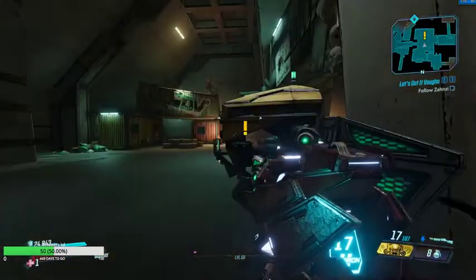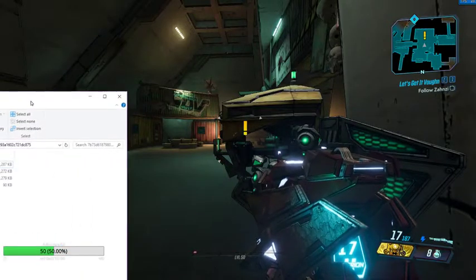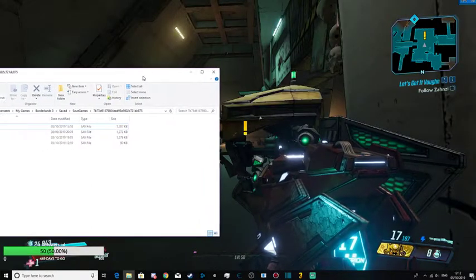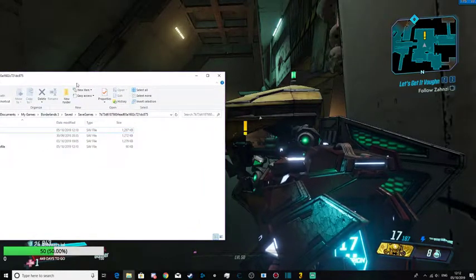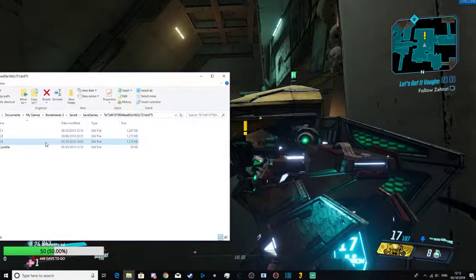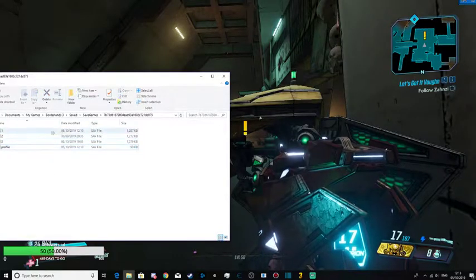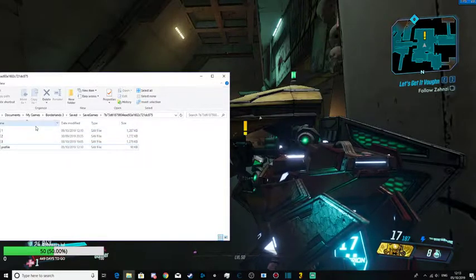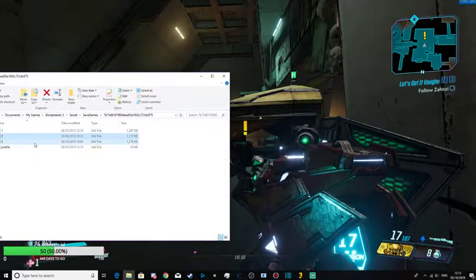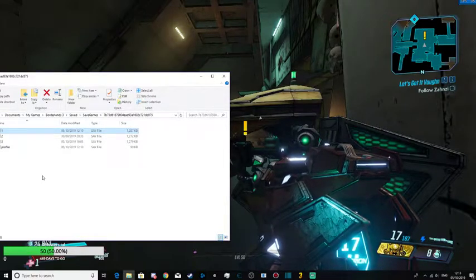Go into your Documents, My Games, Borderlands 3, Saved. And there will be save files here. I've opened them with Notepad, so that's why mine has a Notepad icon. It says 1, 2, 3 in the filenames - that indicates the save slot of the save. So obviously this one means save slot number one, so it's your first character and things like that.